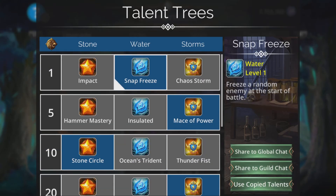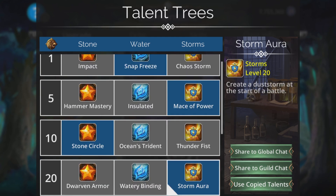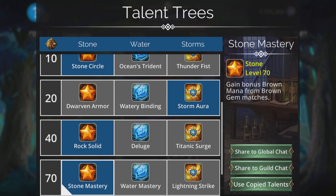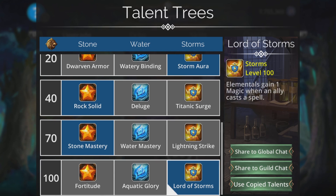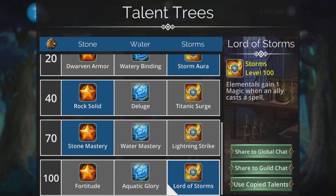The talent trees really help this out. Snap Freeze or Impact, whichever you prefer. Mace of Power gives two magic if using a mace, and we are. Stone Circle gives all brown allies three armor. Storm Aura creates a Dust Storm at the start of battle, which will really help King Heliodor's spell — we create three brown at the start of every turn. Rock Solid grants a barrier when matching brown gems, so we'll have a constant barrier. Lord of Storms gives Elementals one magic when an ally casts a spell, so with the looping effect we get one magic to the whole team every single time we cast.